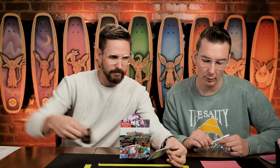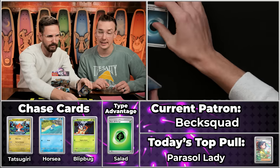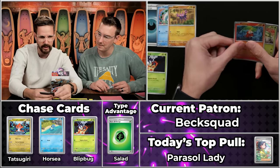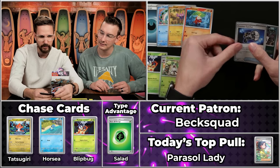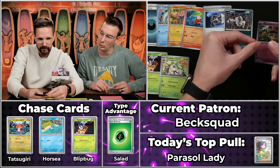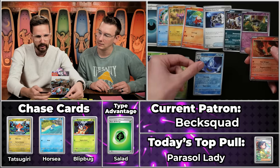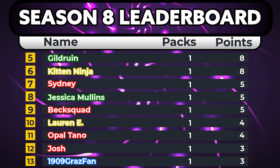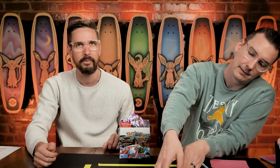Next up, Beck Squad — putting up a big fight last season, been with us for quite some time. They got 31 points last season. Dark Teardrop Energy, Wiglet, Gligar, Blipbug will score twice, Fuecoco, Steeny, Countercatcher, Absol, Gimmighoul will not score, Kingdra will score, and the Gogoat. That's 1, 2, 3, 4, 5 points for Beck Squad. Good start to the season — thank you for your continued support.